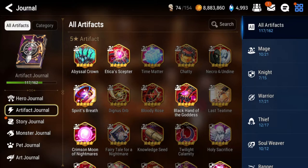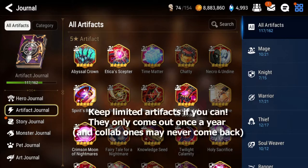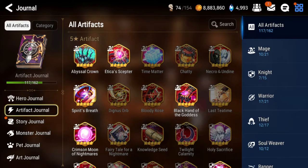Before I start though: limited and collab artifacts you're going to want to keep one copy of at the very least, especially if they're 5-star. 4-star ones you're going to want a little bit more, such as Portrait, because they're very strong. I say this because if limited or collab artifacts get buffed and you don't have them, you're kind of screwed - you have to either wait or pray they come back, because some collab artifacts like the Guilty Gear ones might not return due to contractual reasons.